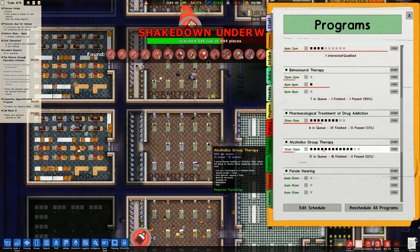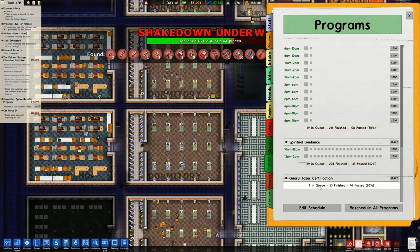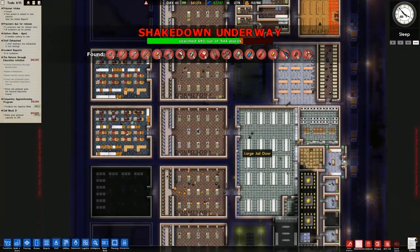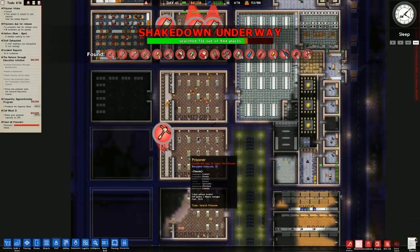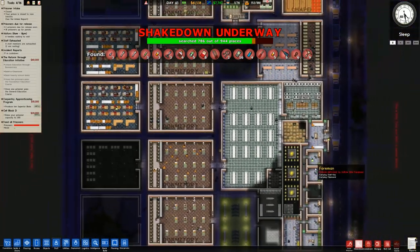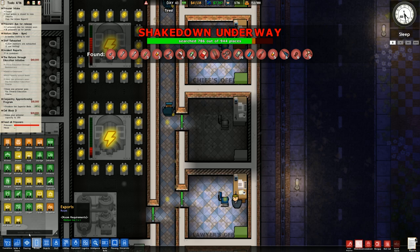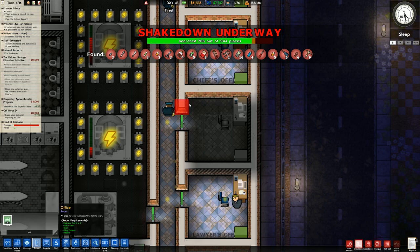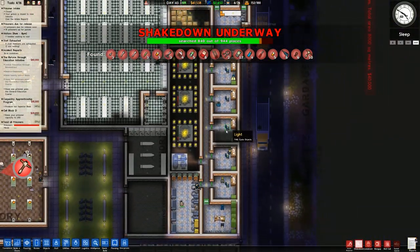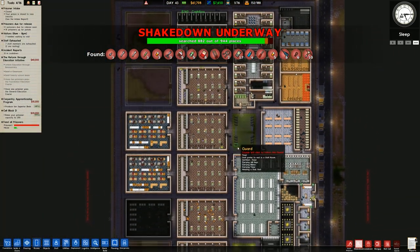We should go over to programs and double-check our guard taser certification - four in the queue. I'd like to run that but running it now is a bit of a waste of time. I'll wait until we get more prisoners and more guards so we can train better. The foreman requires an office - that room was not designated as office, so I'll go ahead and do that. We do have two foremen here, which is good enough to run these programs.